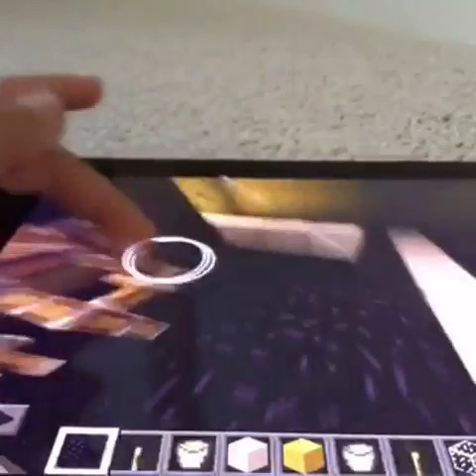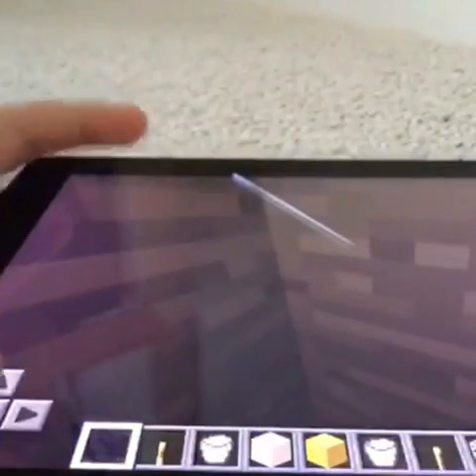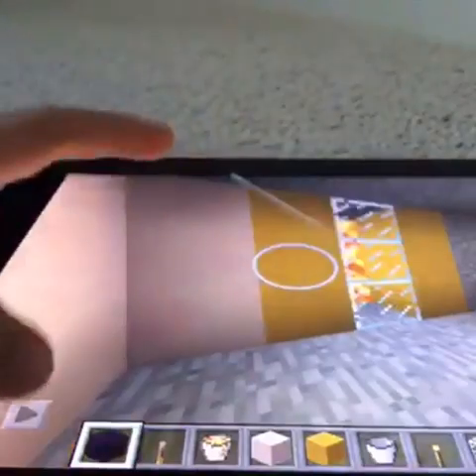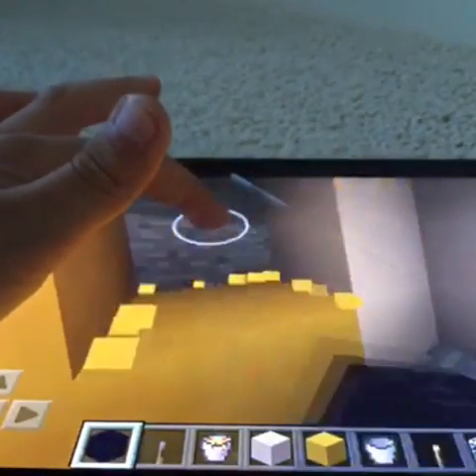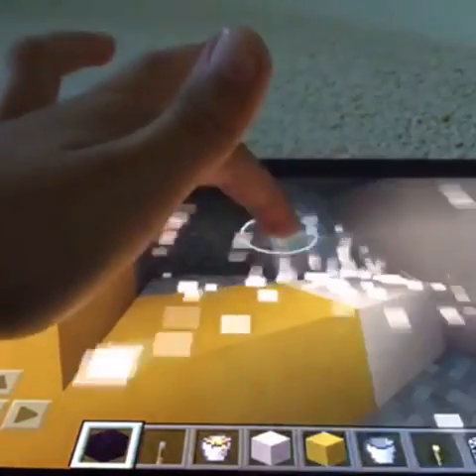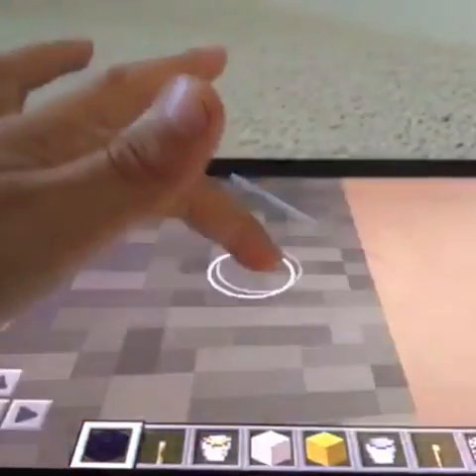Now I just go down here, pop my water. Now, where is our staircase gonna be? Why don't we move this way, once or twice, like that.